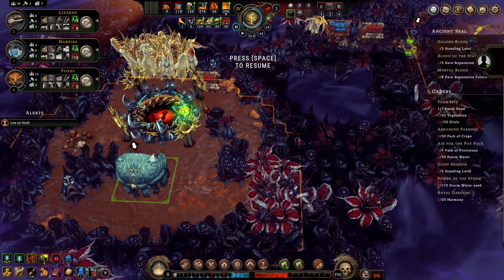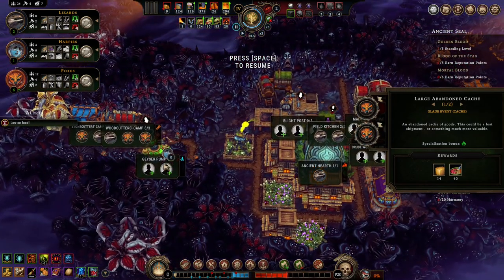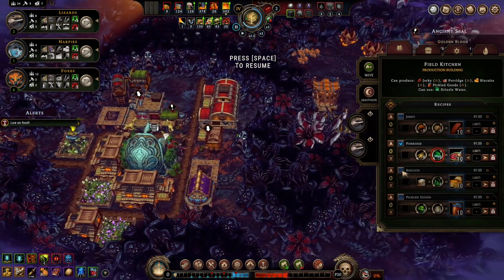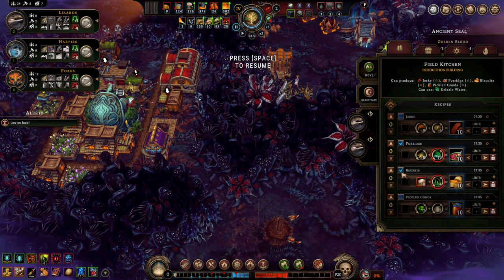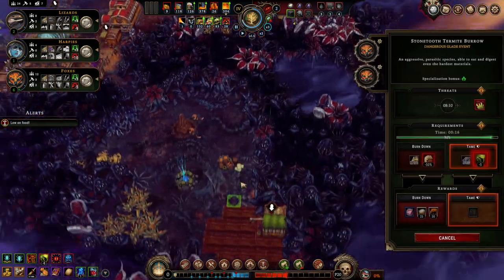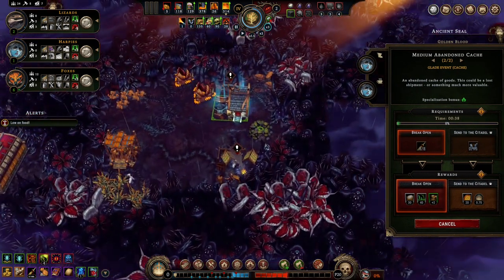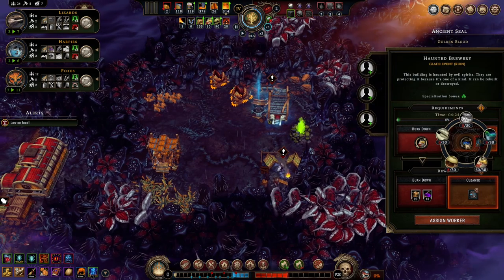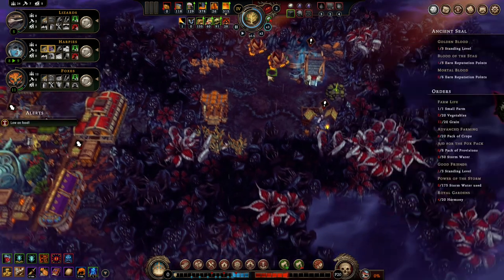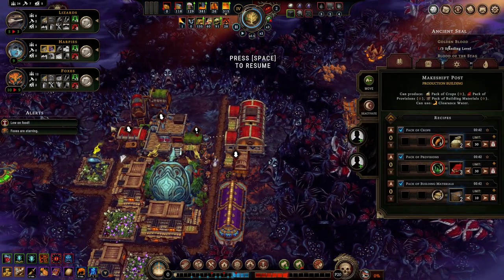Low on food — bad sign. I believe we're getting biscuit ingredients very shortly from here. And if we get this set up — I'm not sure if we can, but if we can, that's a good thing. Foxes are starving.